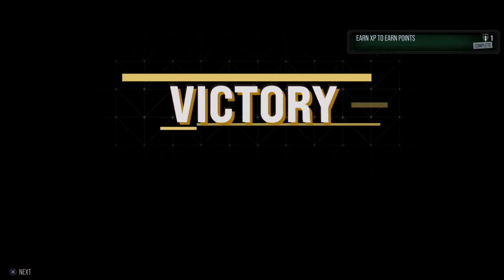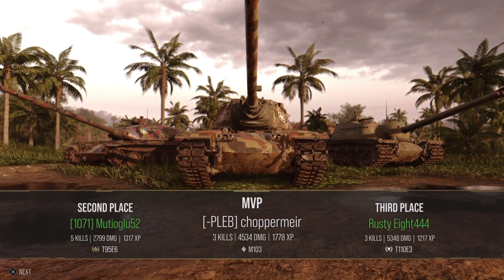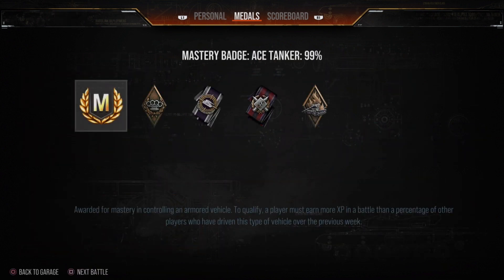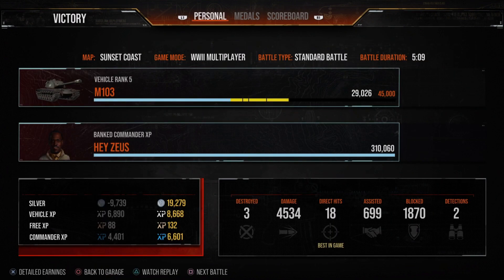Overall, a pretty nice game for a tank that's not fully upgraded — 4,534 damage, walk away with three kills, and we do get the ace tanker as well. As you can see, 1,870 blocked — that was when I was positioning myself correctly. When I was exposing too much of the tank they were going through the lower plate. But we bounced a Waffenträger and an E100 off that turret. It is very, very nice to play currently.